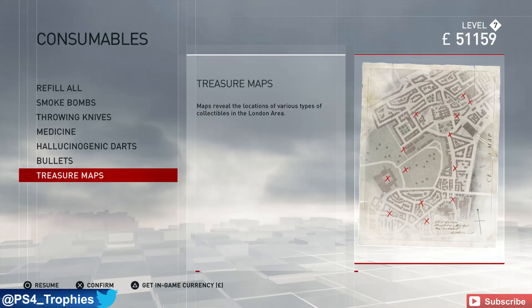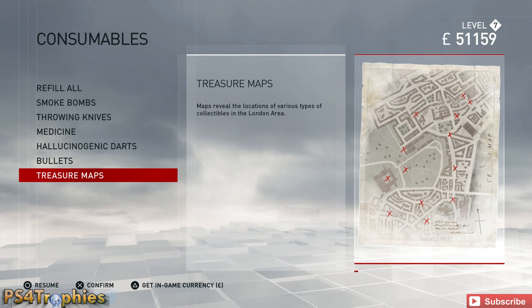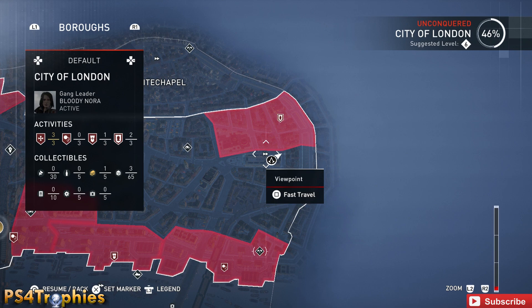To get the full set of three of them, you can find a treasure map. There's a vendor, a shopkeeper, that will sell treasure maps leading you to three collectible sets. I don't know if there's a pre-requisite for him to start selling these, but you can see him on the northeast corner of the City of London section of the map.